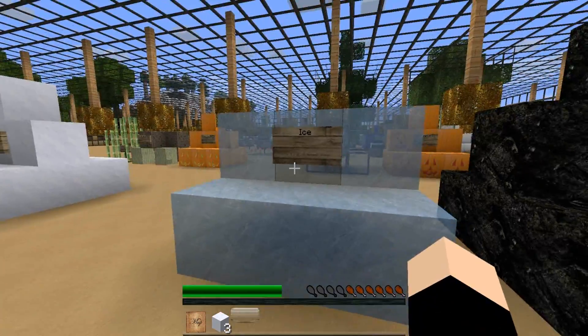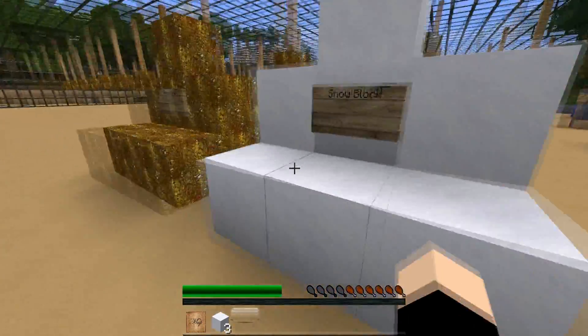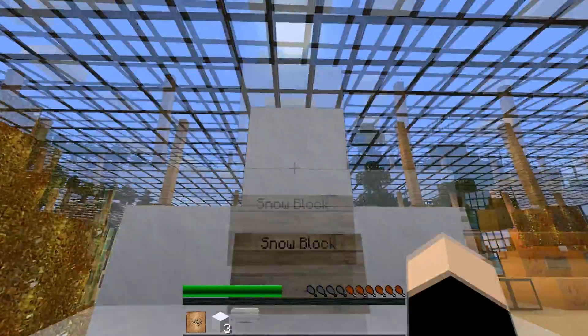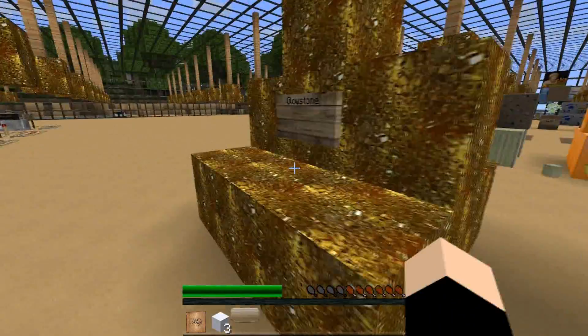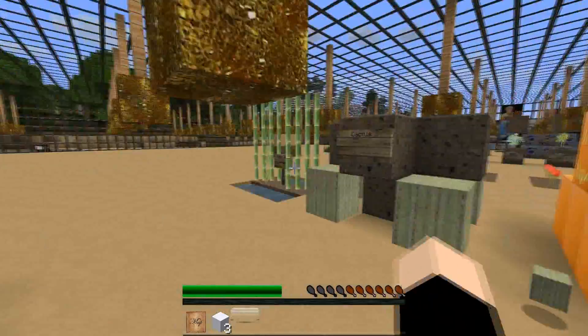Ice now tiles a lot better, and yeah, I like it. Snow tiles too. Glowstone — I don't care if that doesn't tile, I just threw it together, literally.